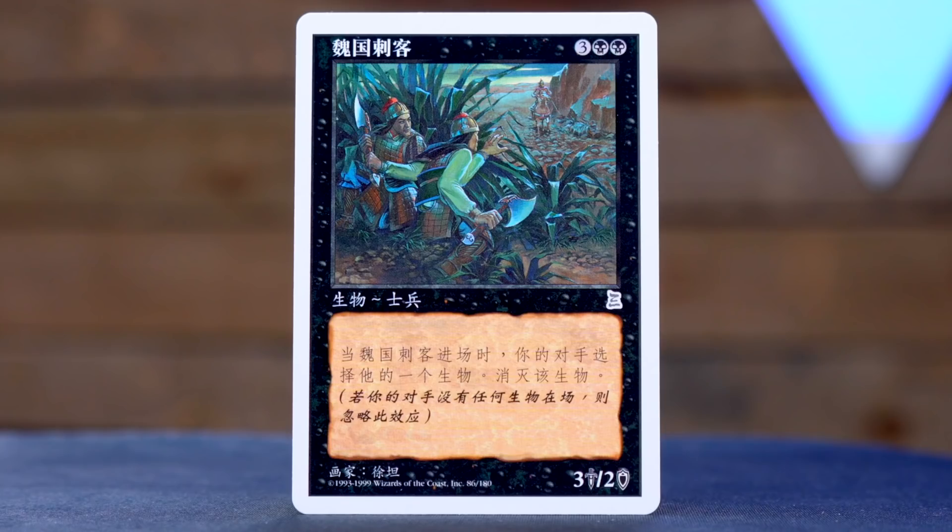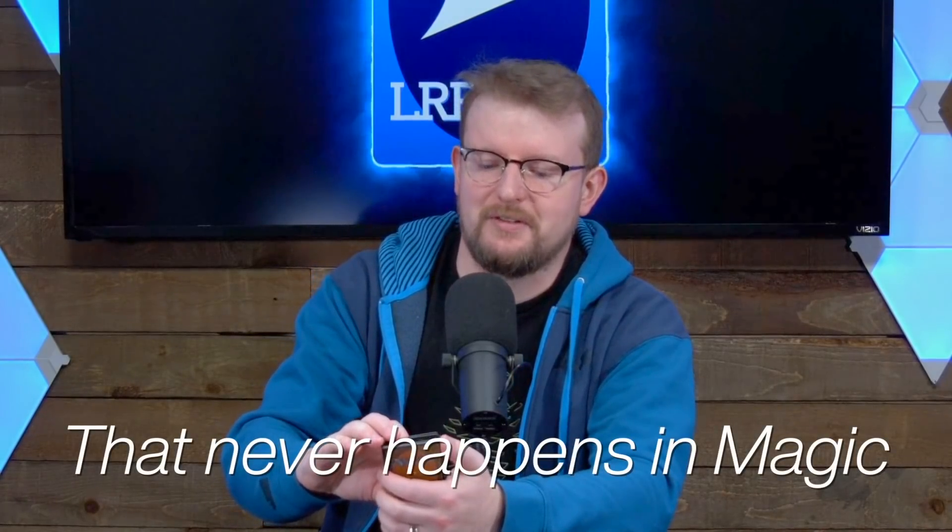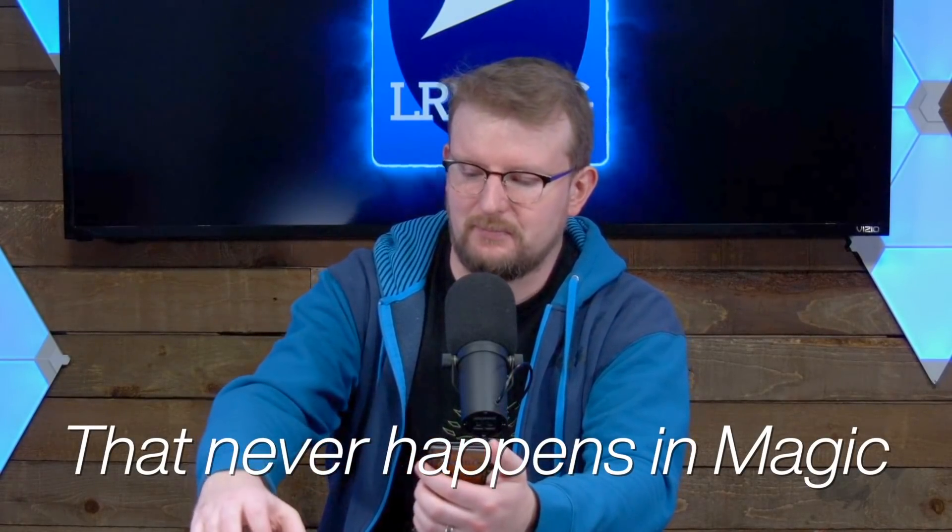Next up, we have three black black for a 3/2 creature that does something. These are the Wei Assassins. And when they enter the battlefield, your opponent chooses a creature and then these destroy that creature. So it's like the opponent sacrifices a creature — with a different flavor of rules text. Five mana for a 3/2, but hopefully they don't have any small creatures that don't matter. That would be bad.